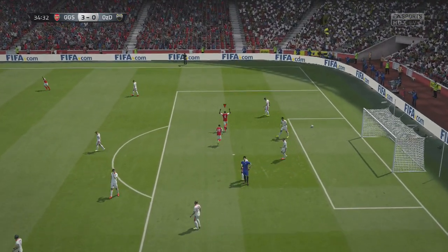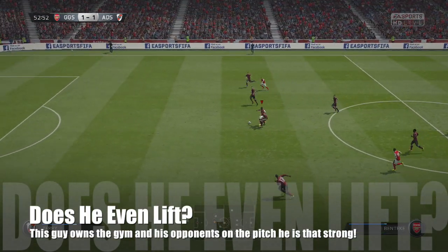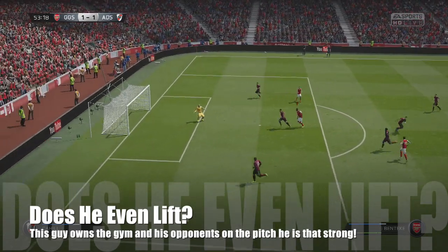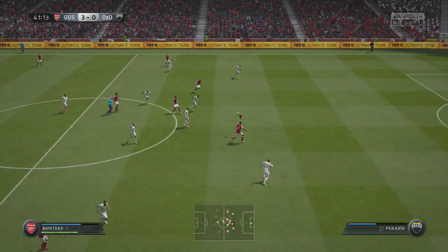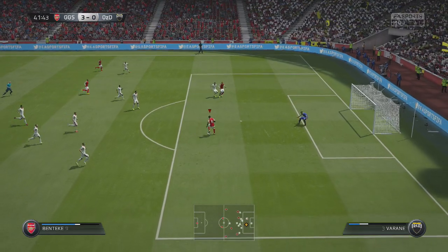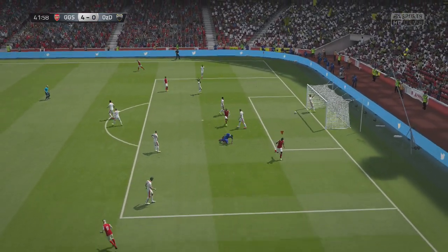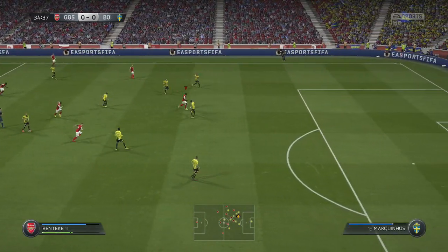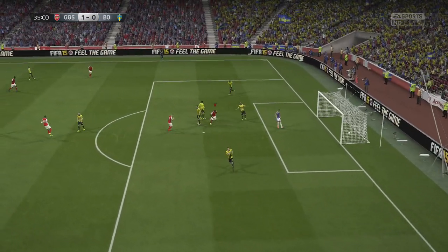He's one of those players that makes the game easier to play with, and that's what you want — players that make life hard for your opponents. This guy is strong. No one is going to bully him off the ball. That 92 strength means he's going to be eating defenders for breakfast, making them have nightmares. They're not going to want to come out and play against him. He's going to be taller, stronger, and quicker than most defenders out there right now.